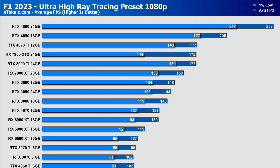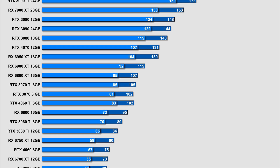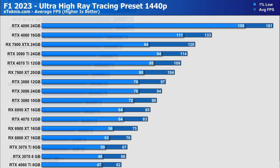Our final round of testing used the ultra high preset, which automatically enables ray tracing. The 4090 is way ahead of everything else at 258 FPS — a 20% performance jump over the 4080 at 206 FPS. A drop of 33 FPS brings us to the 4070 Ti, which is the first time we've seen it perform better than the 7900 XTX, albeit by only a single frame. Overall, Nvidia leads AMD here, which isn't surprising given their ray tracing advantage. At 1080p, pretty much any card gives playable frame rates with ray tracing — except the 6500 XT.